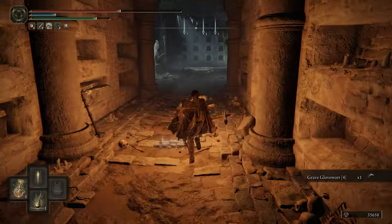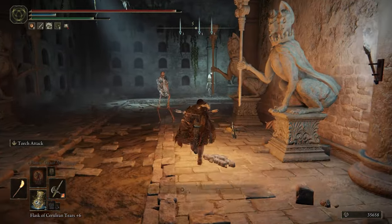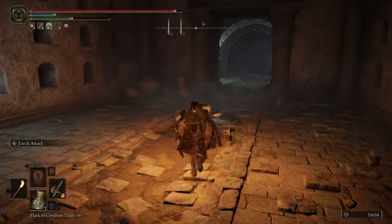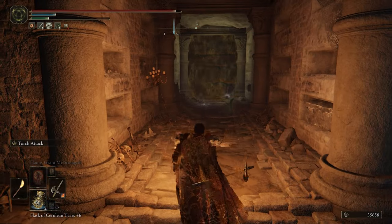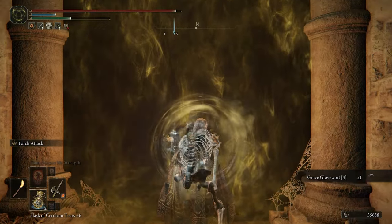Run past all this stuff. There's a guy to our right — immediately dodge. Fromsoft loves their ambushes. And then over here is going to be an Illusionary Wall. We're just going to roll it. And then inside of this room is going to be a Black Knife Assassin — we're going to kill him.